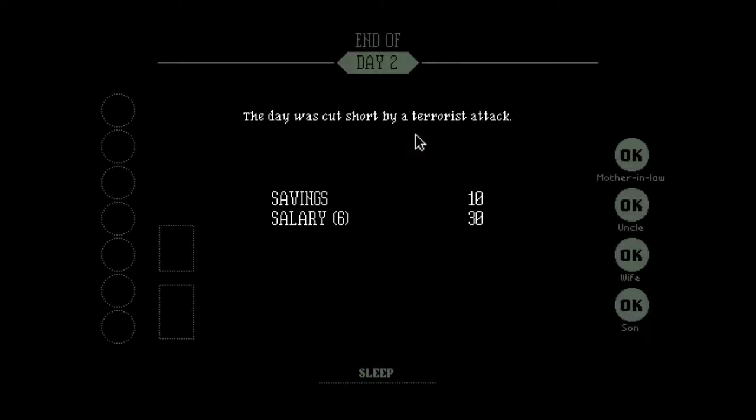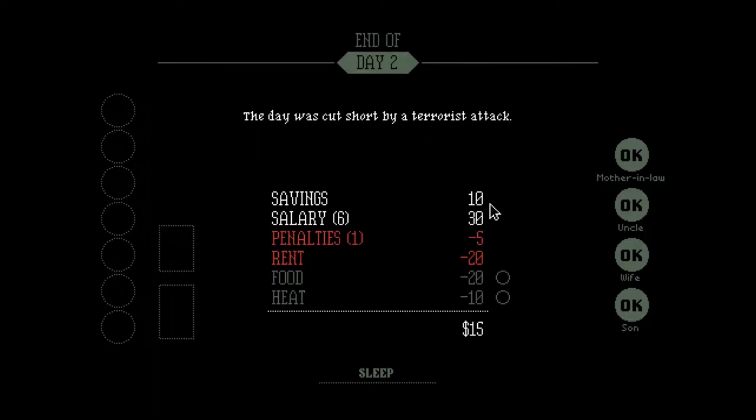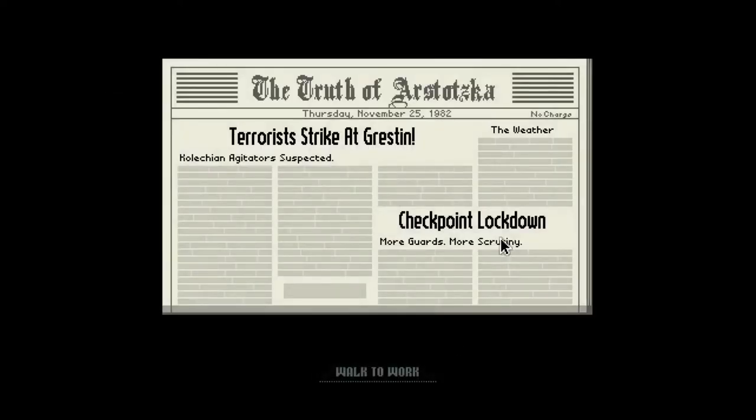As you can see at the end of the day, here are your family members: your mother-in-law, your uncle, your wife, your son. And you have this money breakdown showing penalties. I made a penalty — negative for rent, negative for food, negative for heat. I have $15 left but I don't have enough money for food this week. I'll choose heat and we'll sleep. I'm down $5 because of that penalty. If I hadn't made that penalty, I would have had enough money to actually let my family eat.